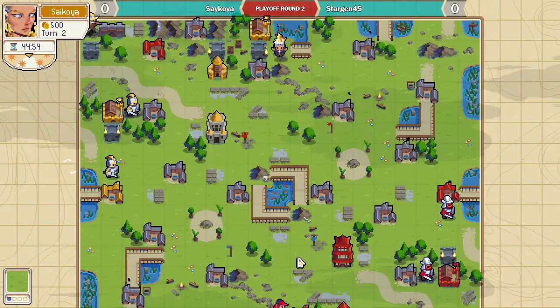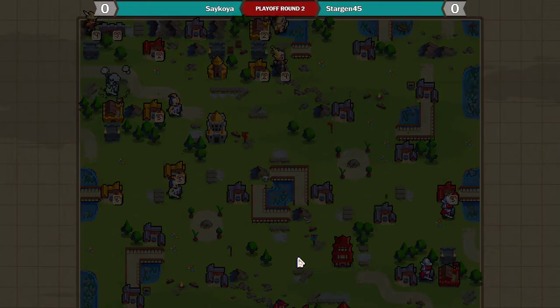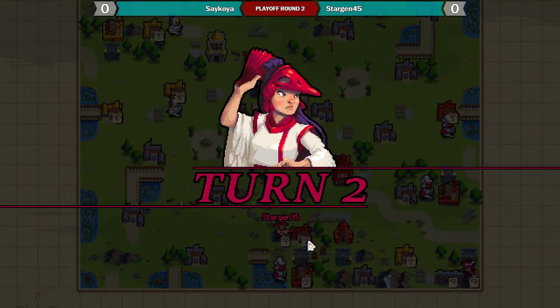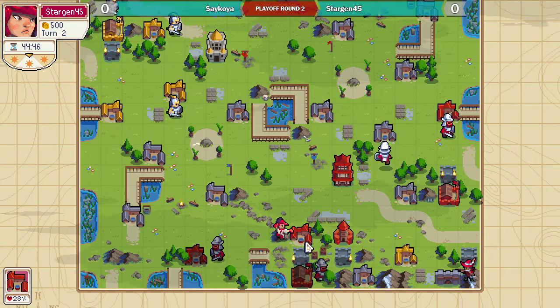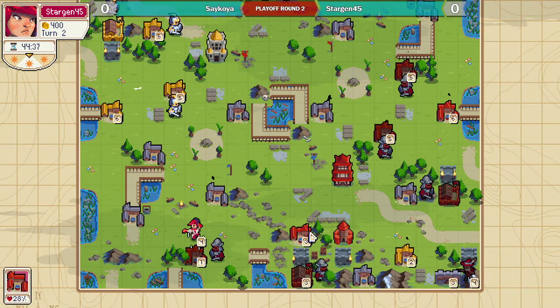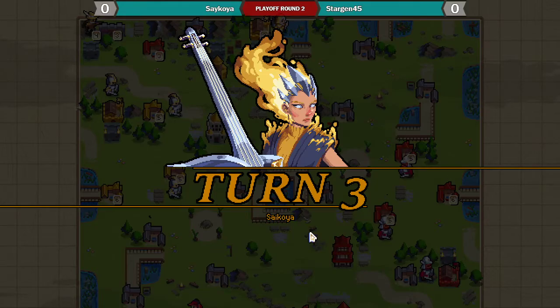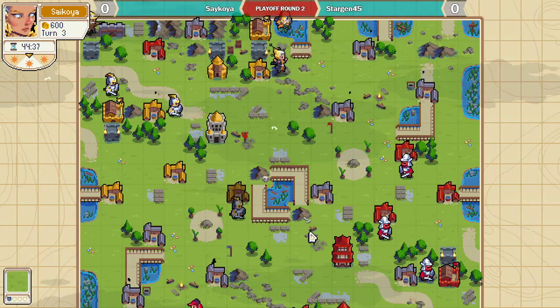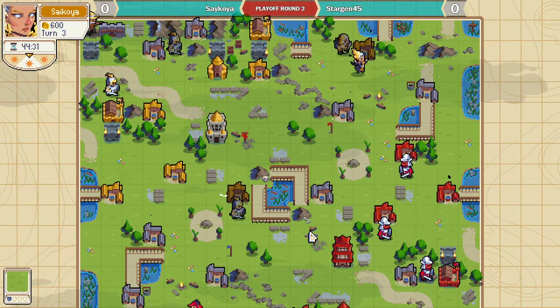So, what was your thinking about picking Elodie here? Well, I had done some research on Stargen prior to the set, and I kind of saw that his main defensive play tends to be building a golem.